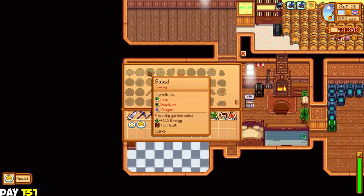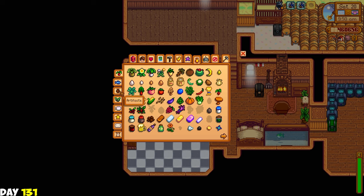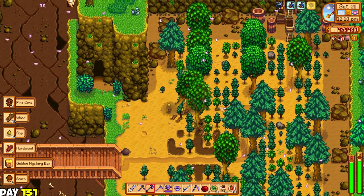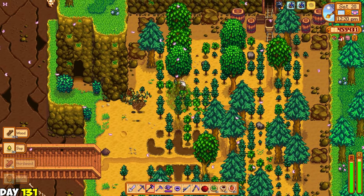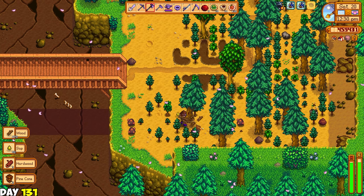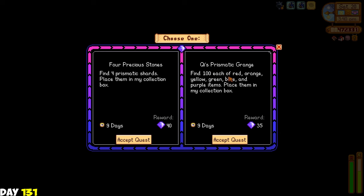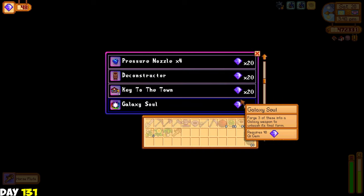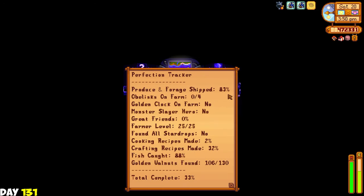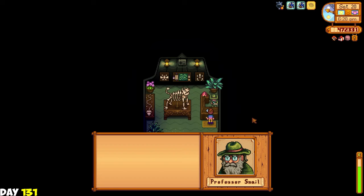I then stayed home and cooked a bunch of stuff just for my collection quest - there's still a lot but I'm making progress. I then went to the quarry to chop a bunch of wood that had fully grown - this was a bad idea honestly; I should have farmed a lot of oak resins and made this like an oak resin farm. I'll think about that once I chop all the trees here. Then I grabbed another quest from Mr. Key's room - obviously the easier one is the four precious stones. I bought the horse flute and the key to the town as both are very useful. I checked the perfection tracker and we're at 33 percent.